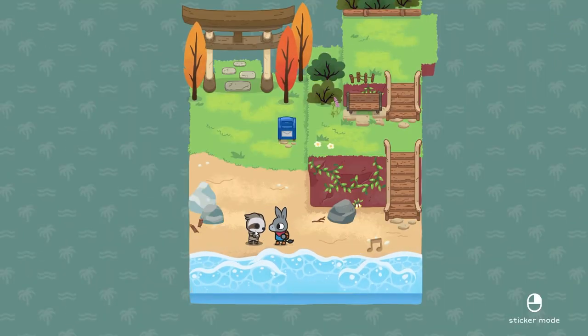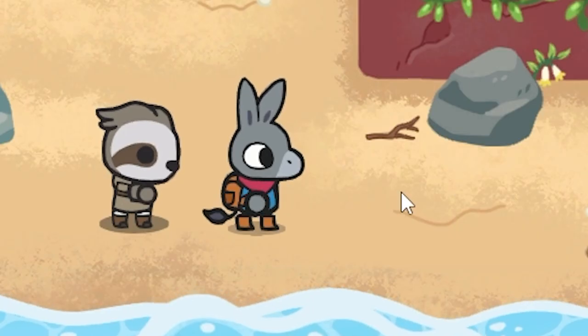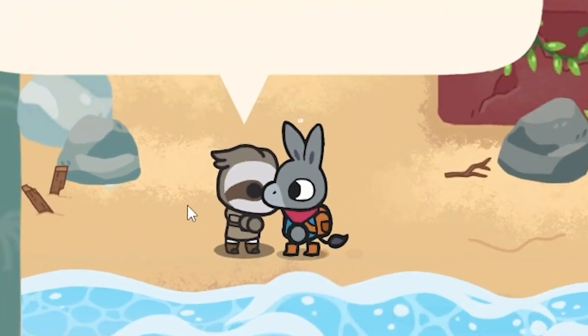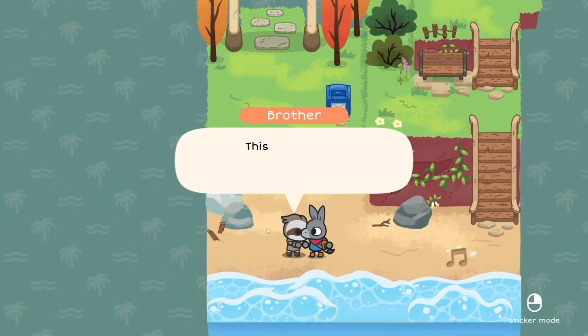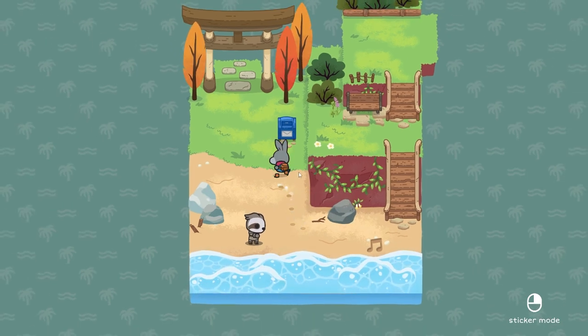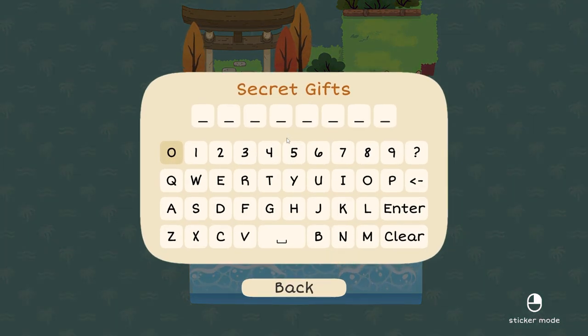Cool, thanks. Did you look at our little interaction animation? I love it. Wisdom, Strength, and Power. This is the way — that's all you've got to say. Okay. Check the mailbox, would you? Mail time. Secret gifts.